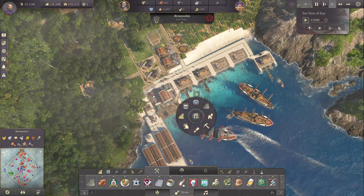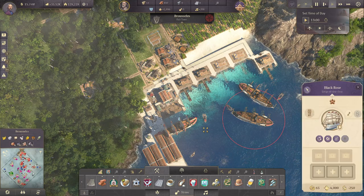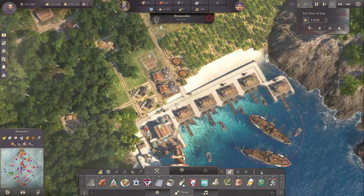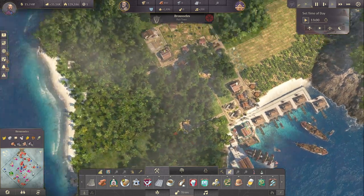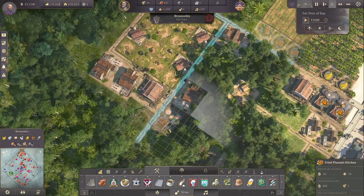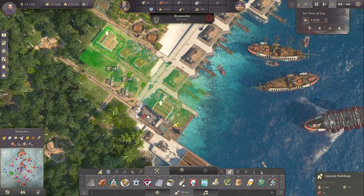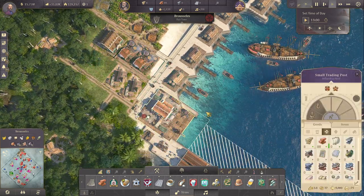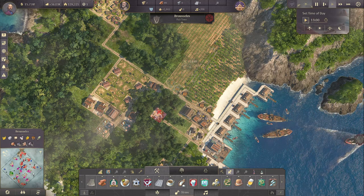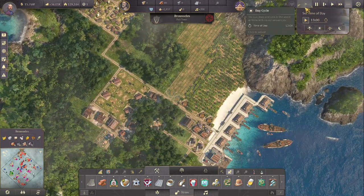We do have more timber - good. We need more kitchens as well - three more: one, two, three. While we're at it let's upgrade that warehouse. Then let's have another banana plantation and another kitchen. Let's speed it up a little bit over here so we can have some more timber.